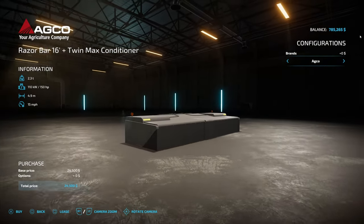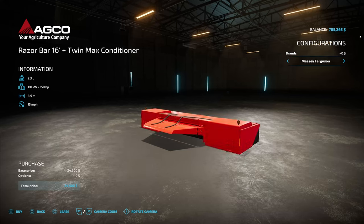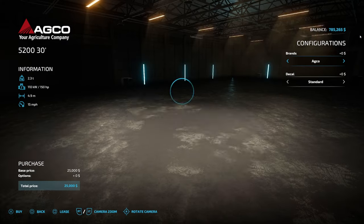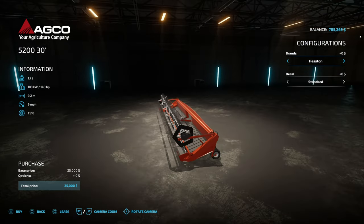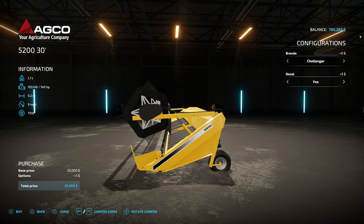You're not going to get a swath of grass — you're going to get a swath of hay. Same thing for brands: ADCO, Case, Massey Ferguson, Challenger, and Hesston. You can also pick up the 5200 30-foot header, which is how you're going to be able to make grass. Five different brands to choose from.